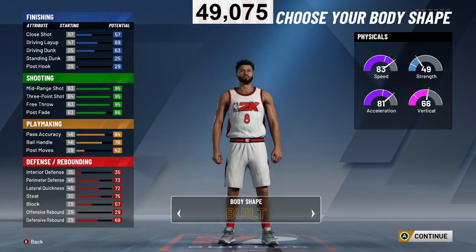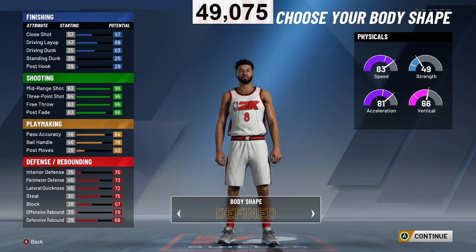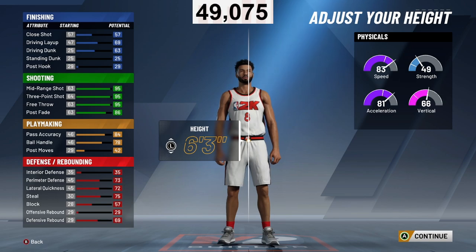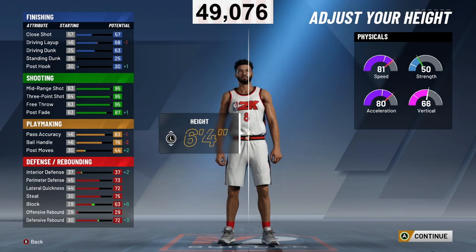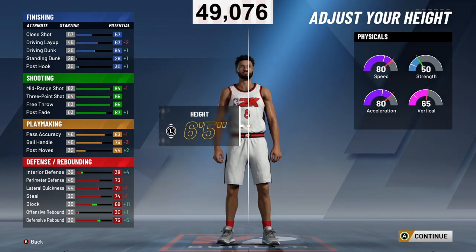30 shooting badges is a lot — that's what I have on every single build I have now because of legend. The body shape I'm going for is defined. These builds are actually crazy. I only do Xbox at the moment — hit me up, I have the cheapest prices on Twitter and YouTube anywhere. We're going to go with a height of six foot five because six foot five is good for defense and you can drive better.